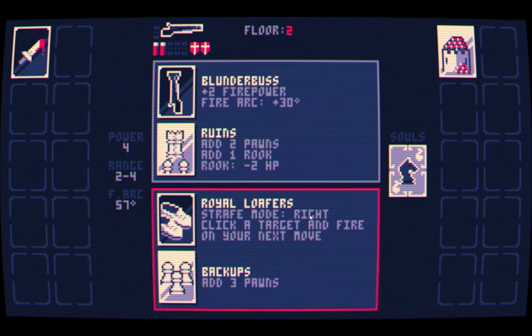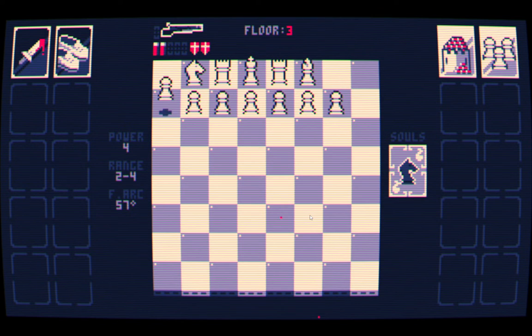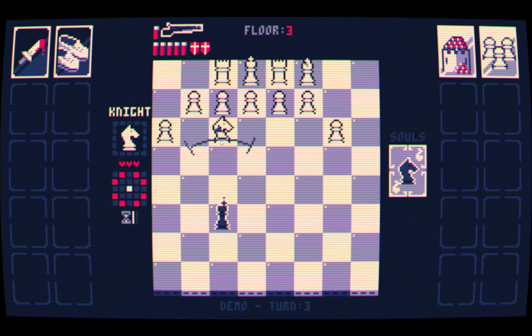This one is interesting — Strife mode. Right-click a target and fire on your next move. I assume that means I'm basically deferring, or more likely I use this turn for aiming, and then the next turn I move and shoot simultaneously. That would be my guess — let's see what that looks like. So many more pawns. This may have been a mistake already. On the bright side, their rooks are going to be pretty cramped space-wise.